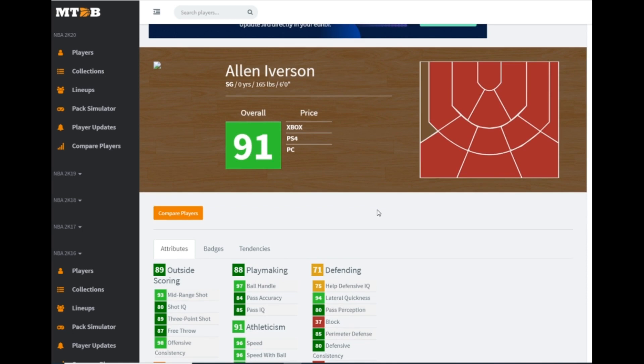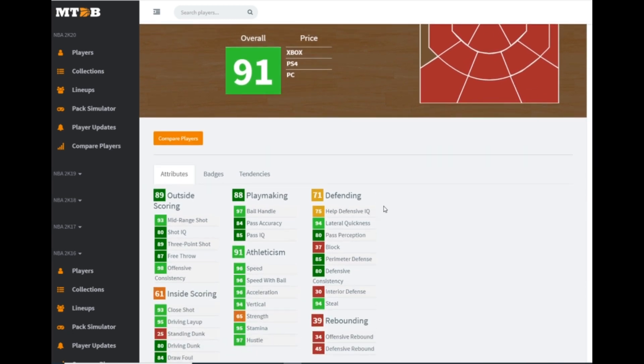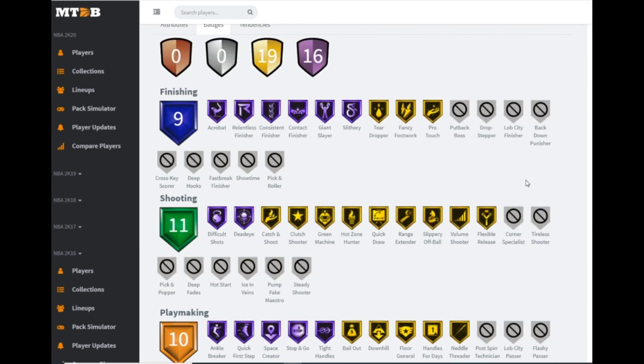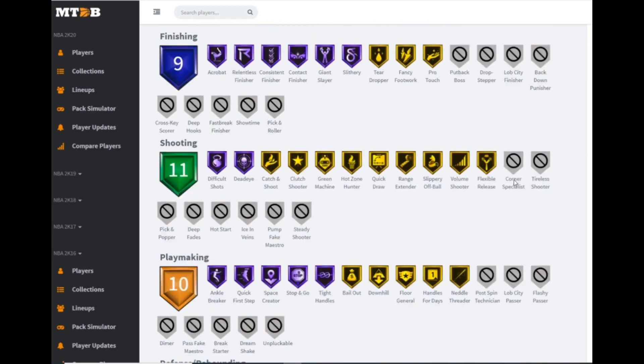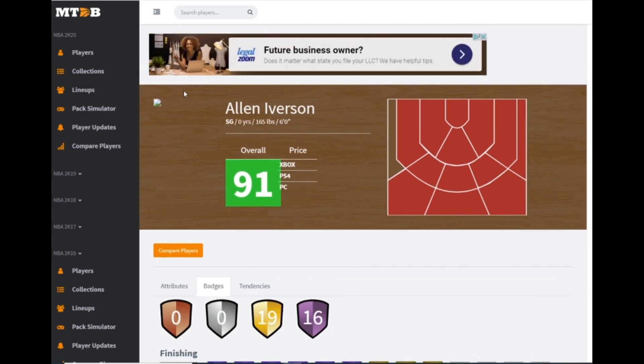Starting off with shooting guard — I'm guessing point guard — Allen Iverson: six feet tall, 89 three-ball, 80 driving, 96 speed, 94 lateral quickness, 85 perimeter defense. He has 16 hall of famers, gold range, gold quick draw. He's an Allen Iverson card at six feet tall — you know what you're getting. I would not suggest this card in any scenario.